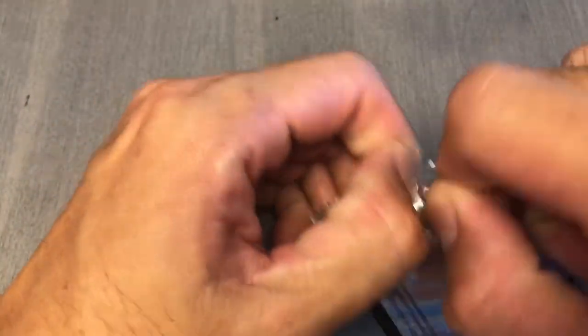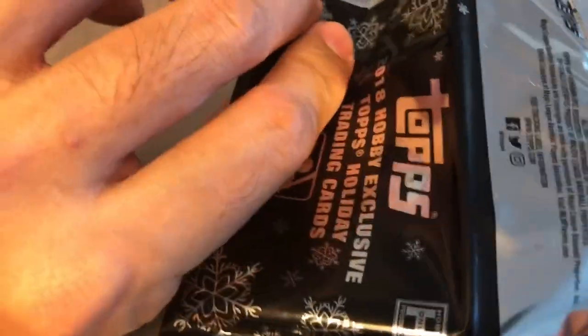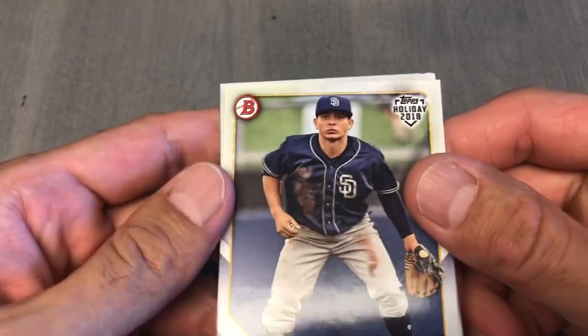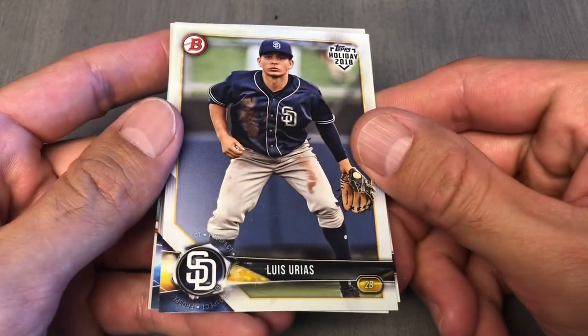I believe in 2014 Bowman Chrome, I don't know, two local guys from Hawaii — Colton Wong and Isaiah Kiner-Falifa — are in there.